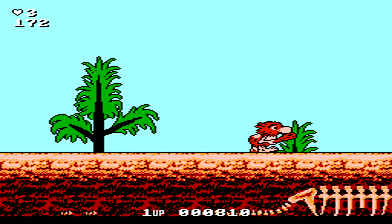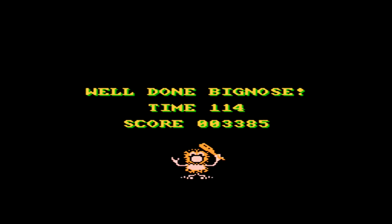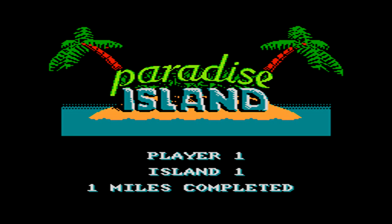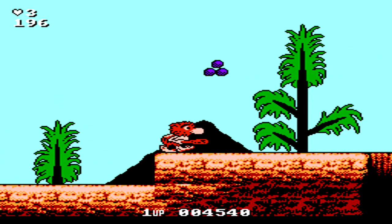When you pick up one set of rocks, you launch one rock; when you pick up another, you'll launch two; and finally you can launch up to three rocks at one time with each swing of your club. The game starts off on Paradise Island, and it's broken up into multiple different levels before you're able to complete it and move on to the next island.